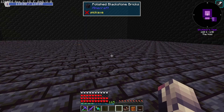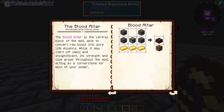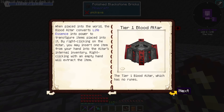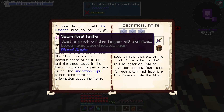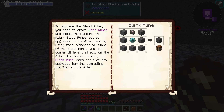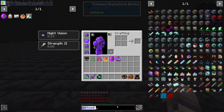So first off, let's get this thing, which is the book for Blood Magic. As you can see here, it's kind of just like Botania's or any other mod's guide. But we first need a Blood Altar — the Blood Altar is the central block of the mod, the main component. We'll also need a Sacrificial Knife, which is how we get Life Essence. And this is how we craft Blank Runes — we'll get into this later.